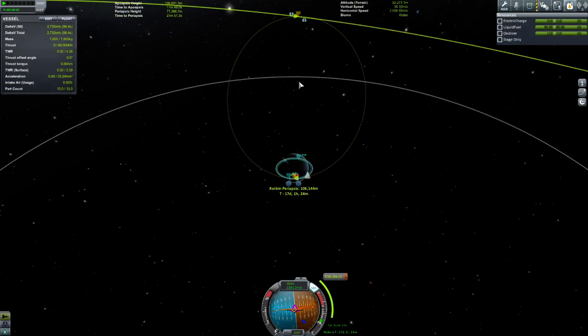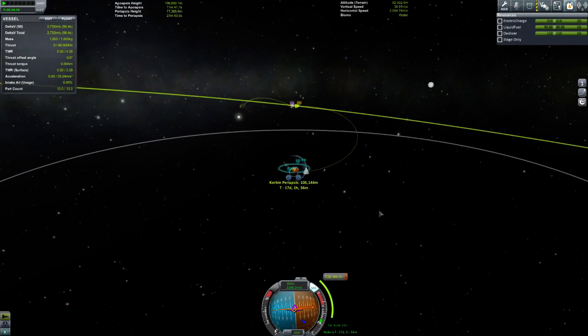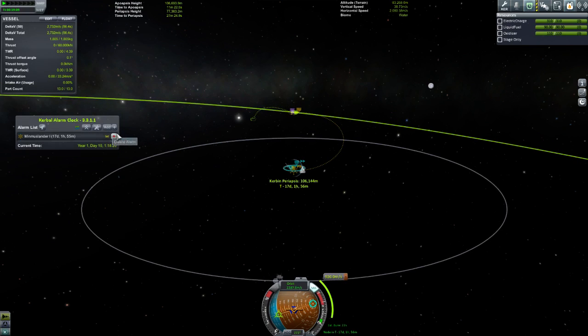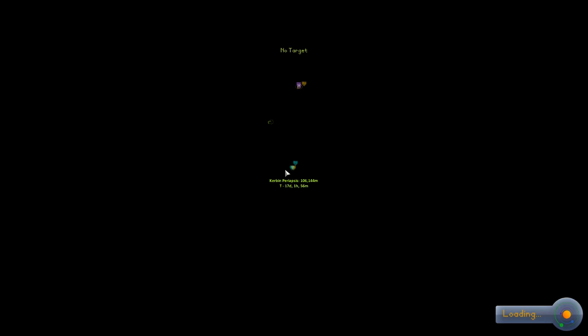Now we're getting real close. What we might do is just wait another orbit. In 17 days we're going to make a burn of 926 m/s — that's the easiest way of getting an intercept; it doesn't involve a plane change. We're on the manoeuvre node, so we'll add one here for one minute before. Then we'll skip back to the space centre to do the warp, because otherwise we'd be stuck at 50x time warp and that would take forever.